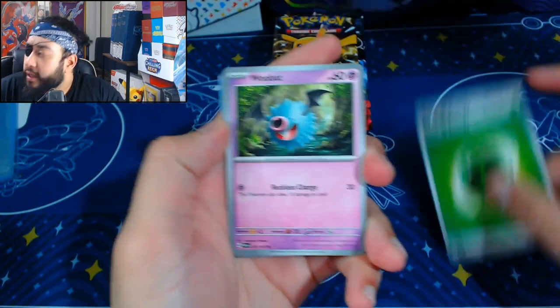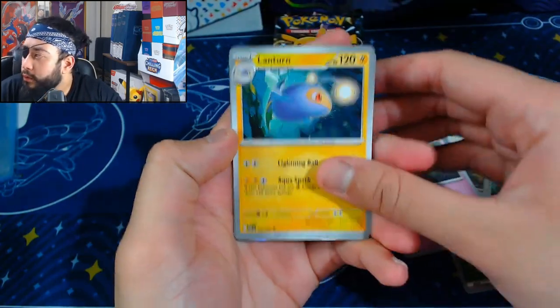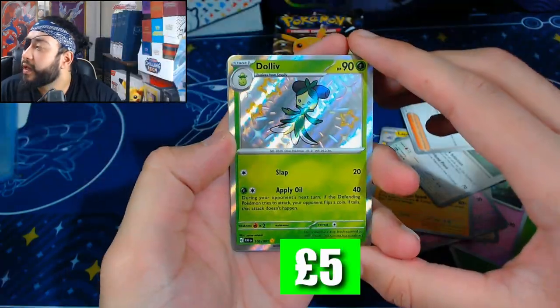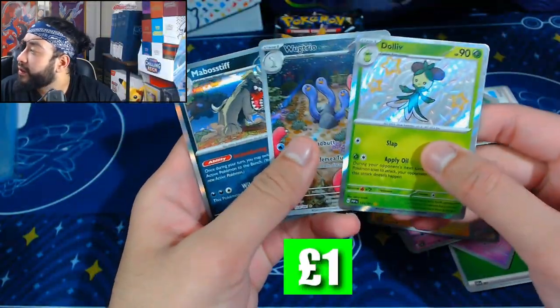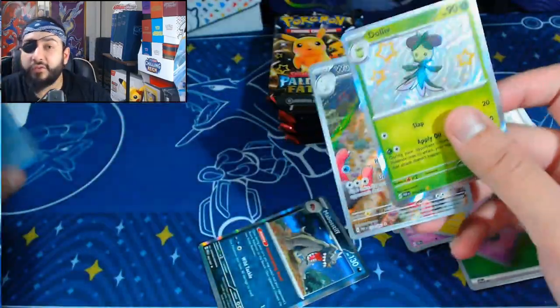It should be one hit every two packs technically, something along those lines, so let's see if that is true. We get a Dolliv — a baby shiny Dolliv — so that is a hit! And then a Wugtrio. My god, this guy does not leave me alone. I think I've pulled him like eight times already — it's ridiculous, I'm getting sick of him. So technically we are two for two — we got the two hits in that one pack.